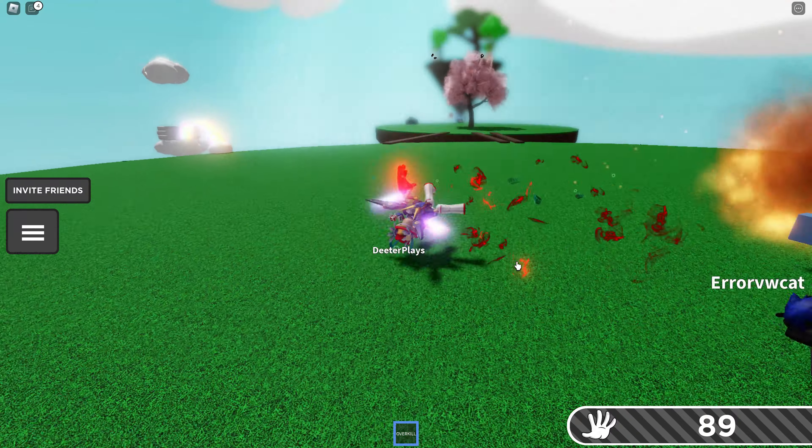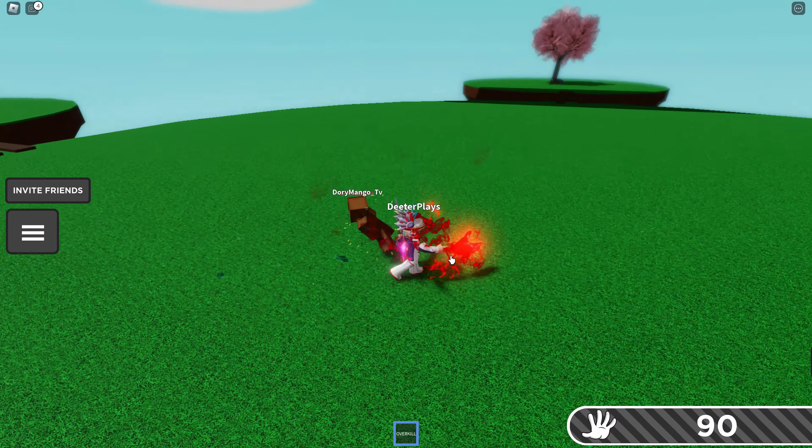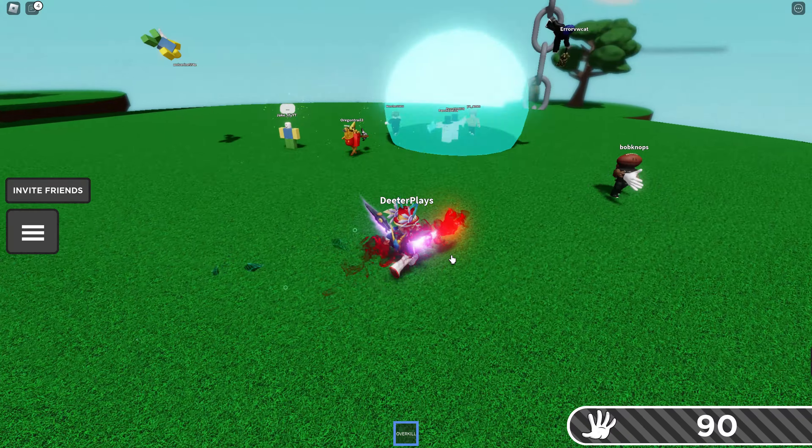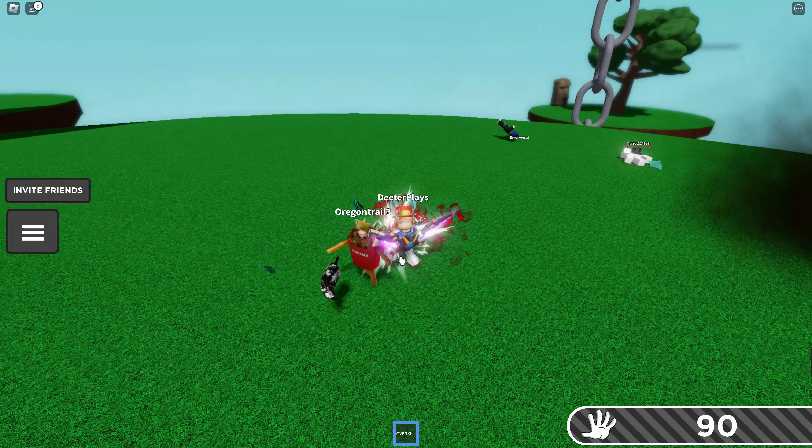So apparently, coming in here and just battling with my overkill was not what I was supposed to do. I was supposed to go to the default area and get default slaps so that I can get the replicas and then get Rob and Bob. So that's basically what you guys need to do.